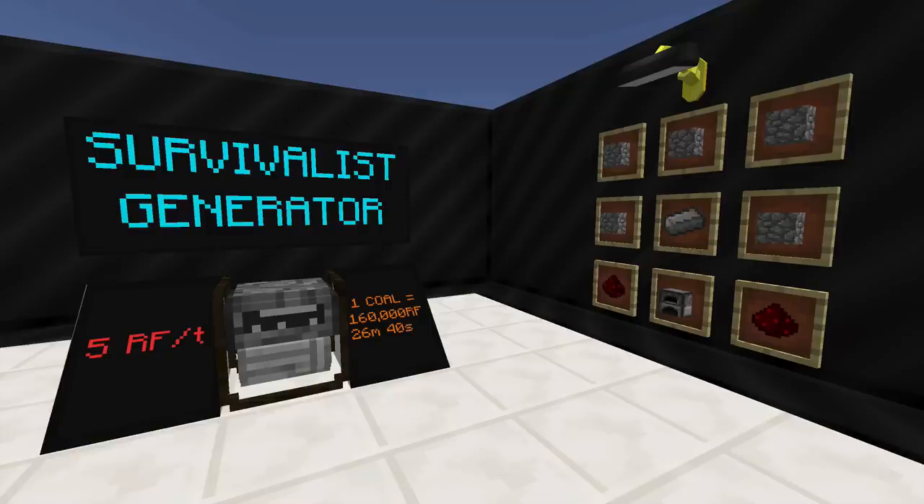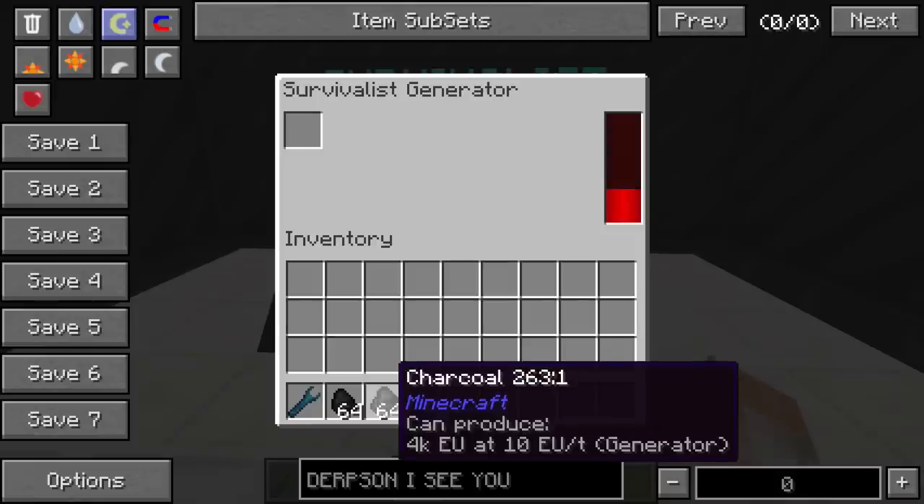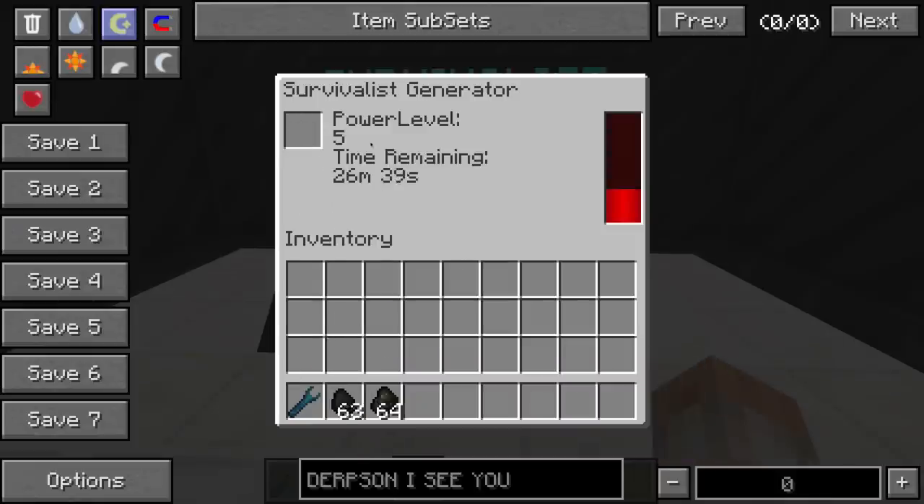The first one we have here is the Survivalist Generator and this is the most basic of all the generators. It will produce 5 RF per tick, and 1 coal will create 160,000 Redstone Flux over 24 minutes and 40 seconds. You can see on the interface there's a spot to drop a piece of coal, and it will tell us how much time is remaining — about 26 minutes it will burn for.